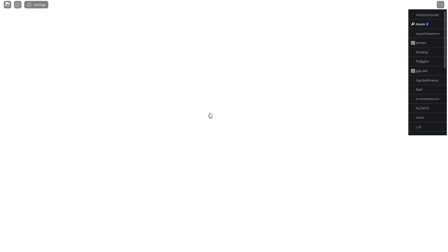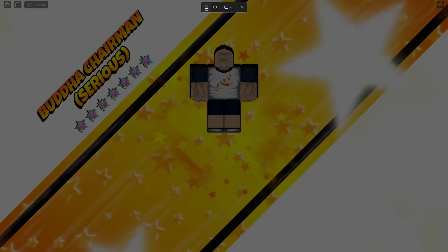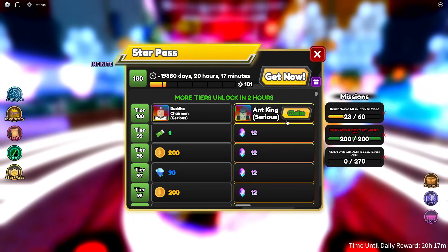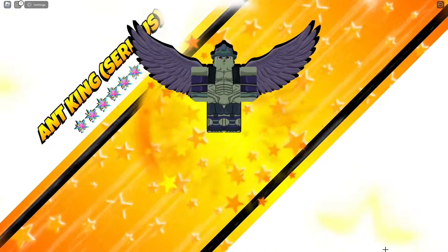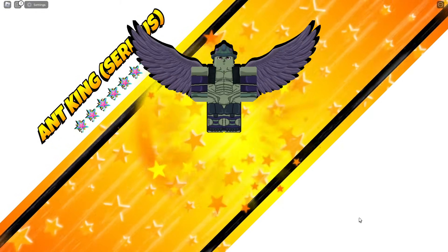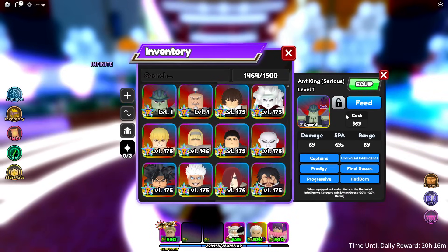Alright, let's claim Buddha Chairman — hey! Oh no, he's bugged as frick. What is going on, he's like flying off the map guys, that's kind of random. And then we got Ant King as well — this one looks bugged as well. But hey, there we go guys, we got the brand new seven stars!